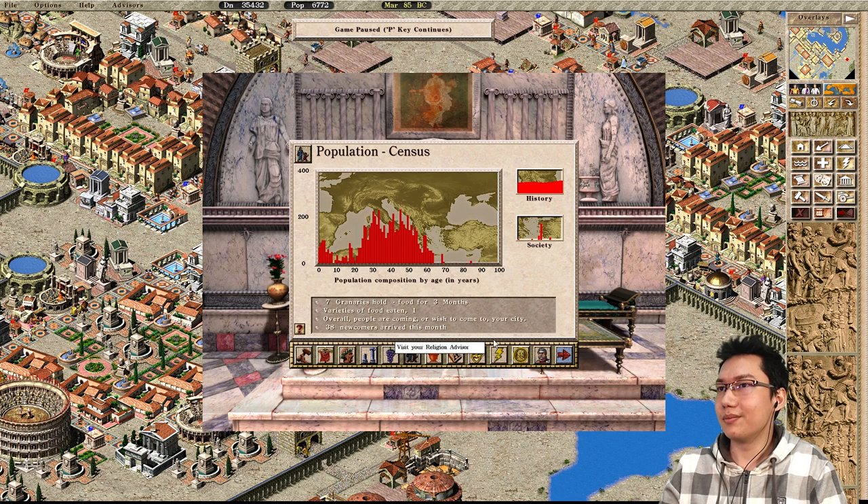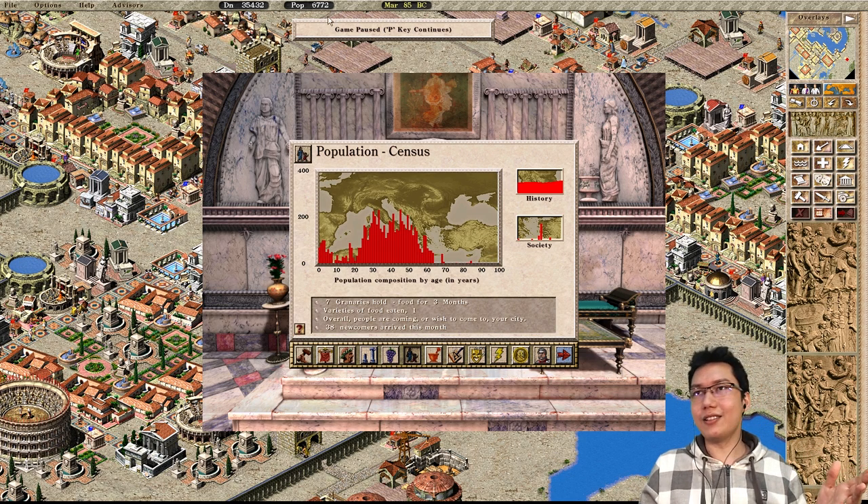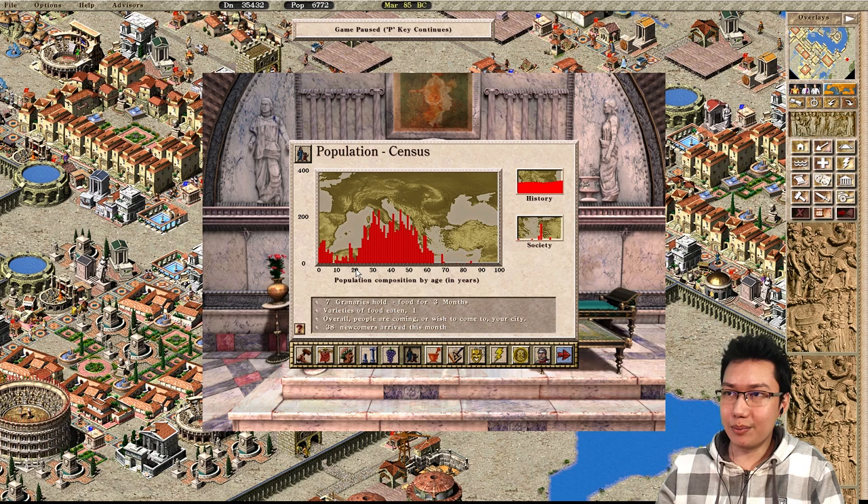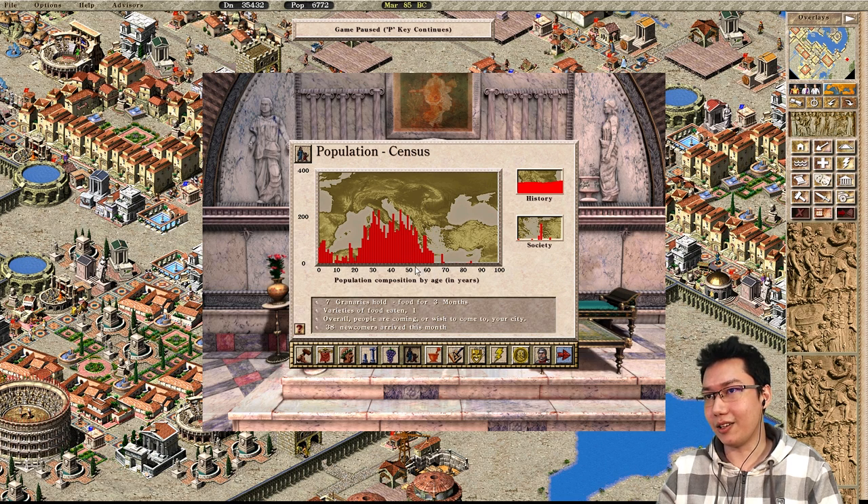Quite often I'll get questions — 'I have 12,000 people in my city, I have 6,000 people, where are they? Why are they not working?' Well, looking at this screen, anyone below 20 and anyone above 50 are not working. So just looking at a single bar on the census graph — roughly 200 people per bar.